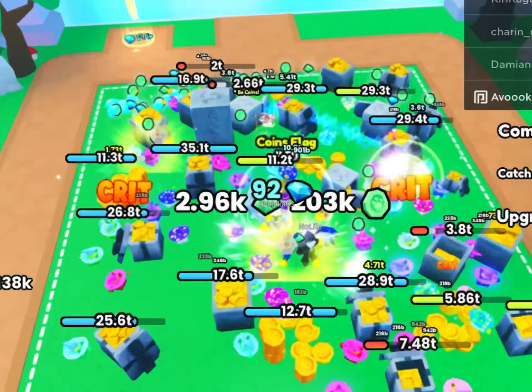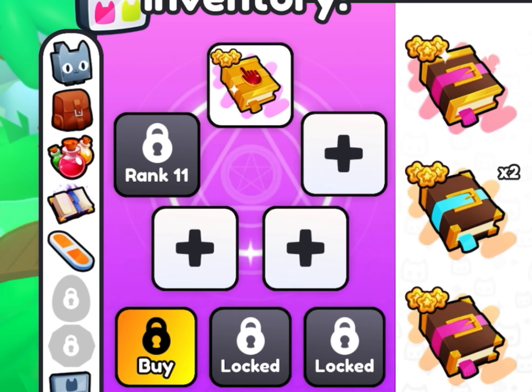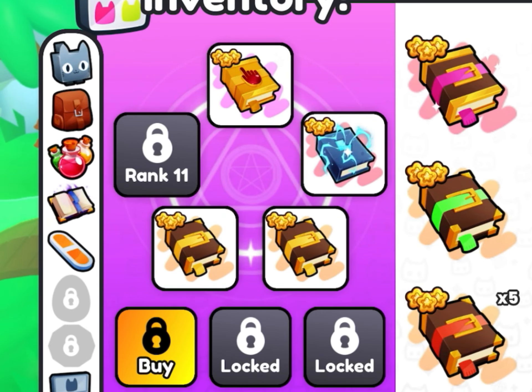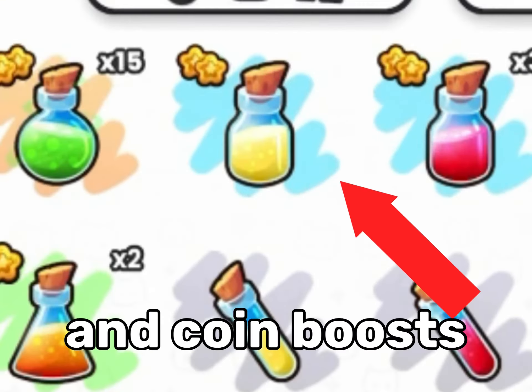Hello guys, today I will show you the best coins farming method to get max coins fast. Follow me. The next thing you need to do is to activate your best damage and coins boosts. The last thing you need to do is to put a coin flag in the best area.